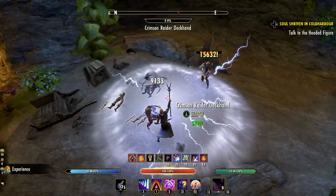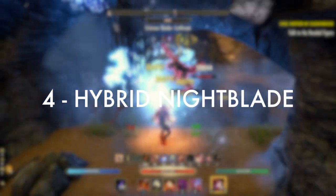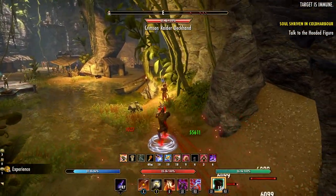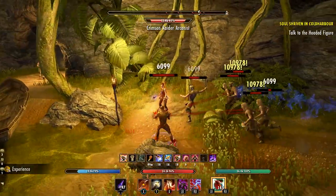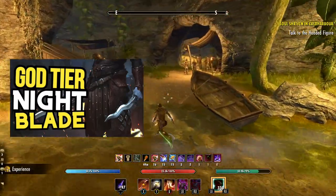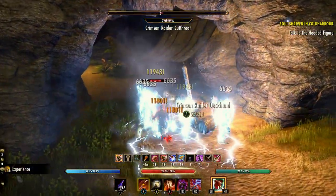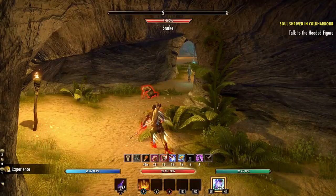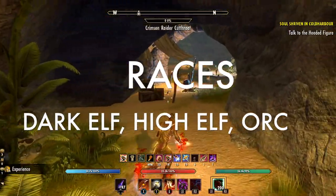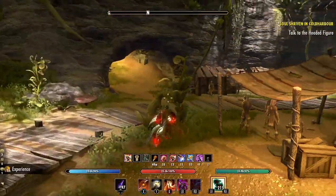Number four on our list of the top grind builds is going to be the Nightblade. You can go with either a Stamina or Magicka-based Nightblade, but both are strong options. My preference is more of a hybrid build focused on crazy ultimate generation — this is the Death Star build. Since this is a fairly unique hybrid setup, the recommended races are those with hybridized stats: Dark Elf, High Elf, and even Orc all work fairly well due to their combination of weapon and spell damage racial passives.